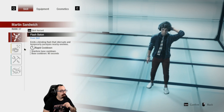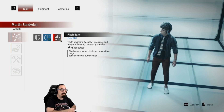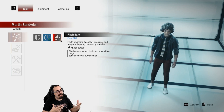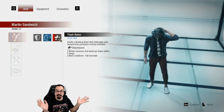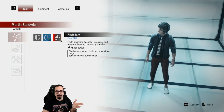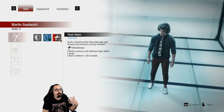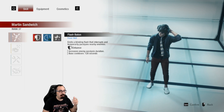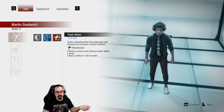Martin has also got a whole bunch of new abilities. His Flash Baton can now blind cameras with shockwave and destroy traps within range — this is intense. I've been blinded on my camera and could barely see what was going on. This is to help fight off the trap meta where Martin struggles to disarm traps, but the flash baton takes care of all those issues. The stun does not last nearly as long on zombies as it used to, though.